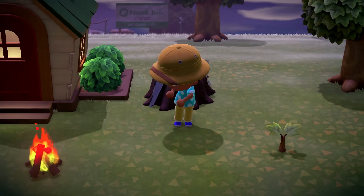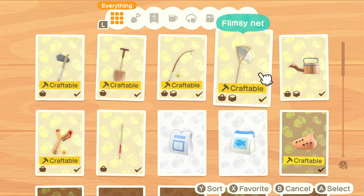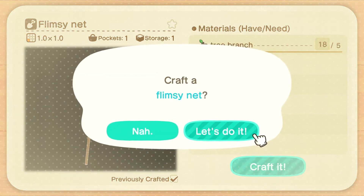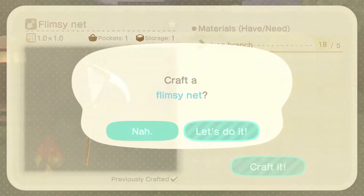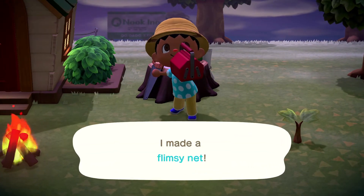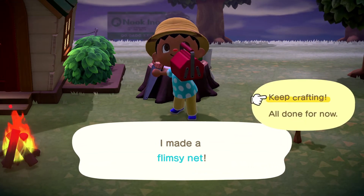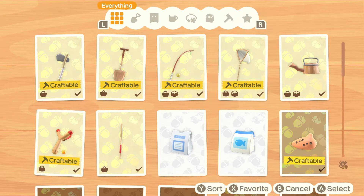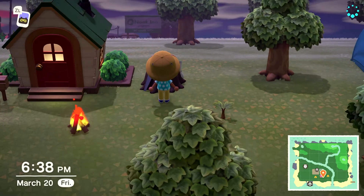Did you take note of about how long that took? It's nothing crazy, but this is just something that I found. Let's make another bug net — now watch what happens as I rapidly press A. I found that if you rapidly press the A button it will speed up that animation. This will get you back to the fun faster.